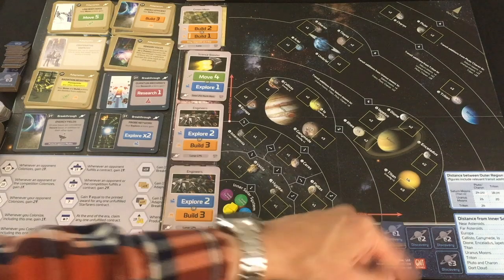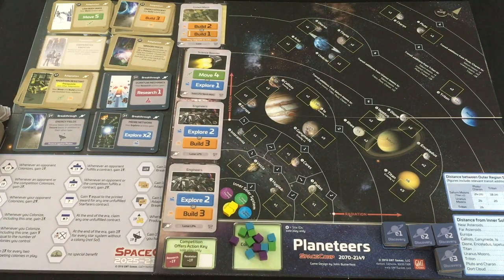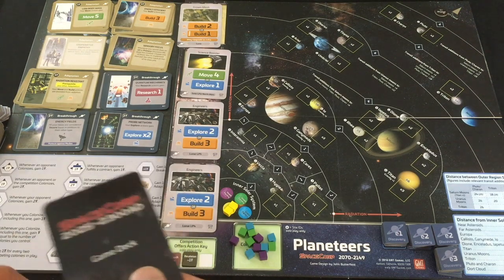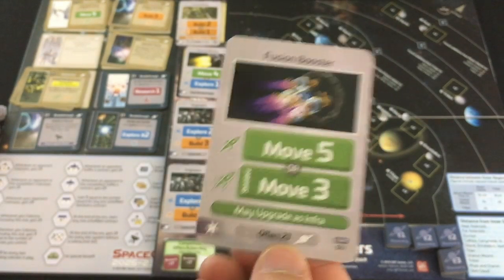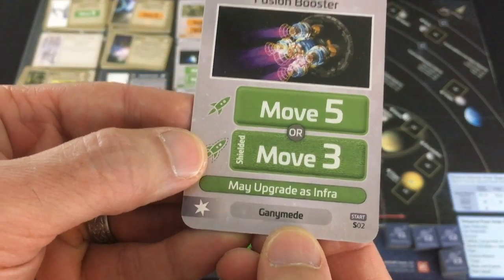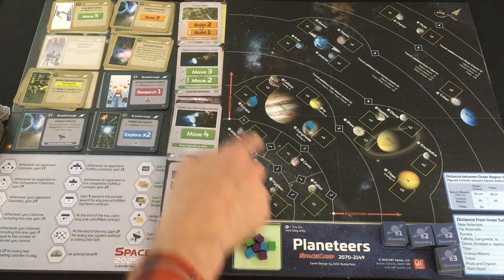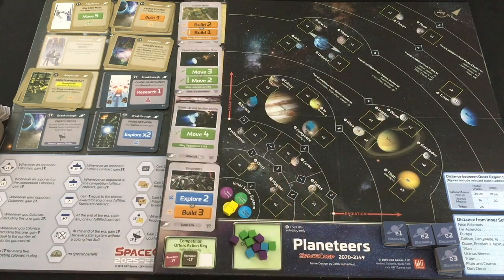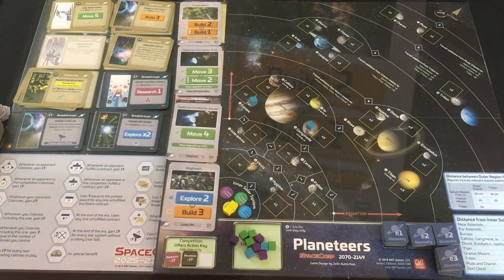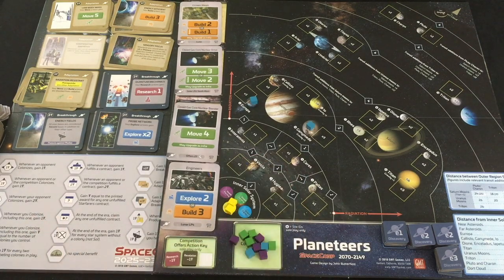Brain Drain is deadly — no free draws at end of turn, no edge cards. The good news is the AI only gets minus profit from the Planeteer-themed offer actions. We place three different types of discoveries, and the first Beyond token goes all the way up to the Oort Cloud. Since the AI got the Beyond token last era, they take three turns to start instead of one. The core new mechanic in Planeteers is shielding and radiation — outside the asteroid belt near Jupiter and beyond, any build or move action that doesn't include at least one 'shielded' card or originate from a region with a shield factory costs you two profit.